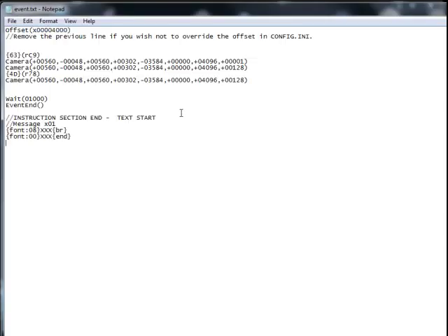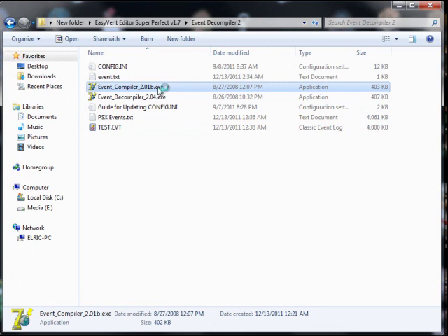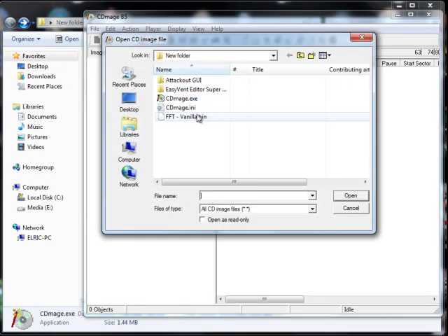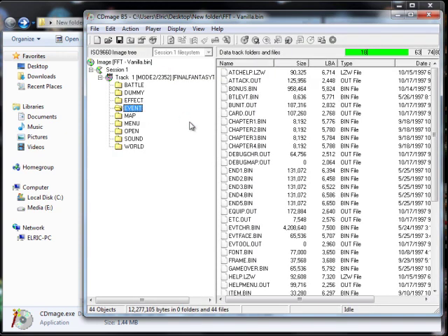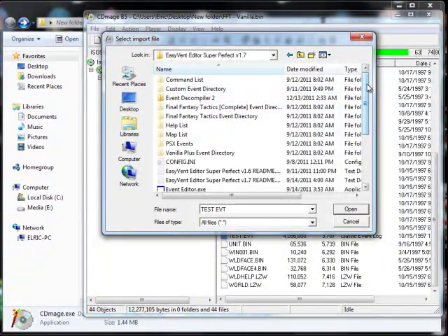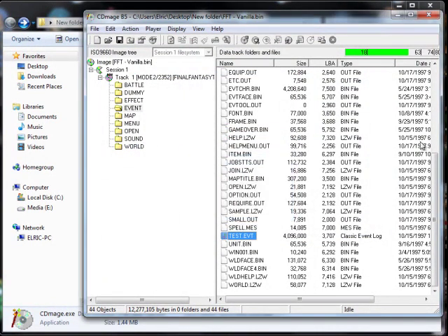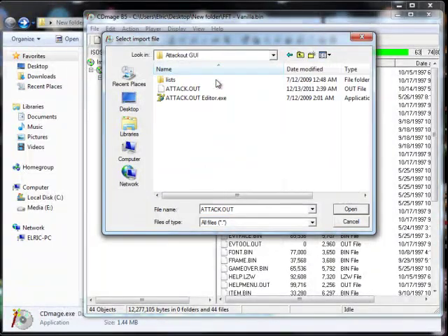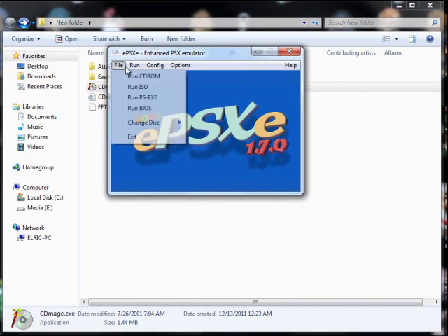We are going to go ahead and copy this into notepad into the event.txt we made, save that, and once again we are going to run the compiler. Once you see that the test.evt has been updated, go back into CD Mage as we did before and load up your vanilla ISO. Go back into the event folder and import the test.evt. Once this has been imported we are also going to import the attack.out that we edited earlier. Once this is done you are ready to load up your ISO for the first time and see the very basic event that we have made at this point.